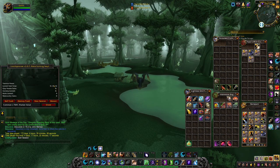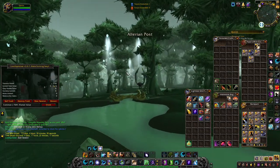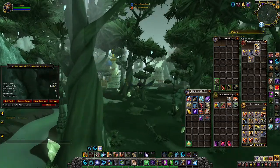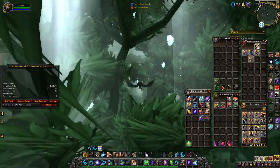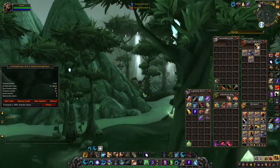I just got randomly disconnected from the game 40 minutes into this farm. As you can see, my Loot Appraiser has been completely reset. So what I am going to do is manually add everything up and give you guys my results. Before the crash, I was at over 40,000 Loot Appraiser value — I think it was closer to 50,000 for 40 minutes — but I will do the math manually for you guys.